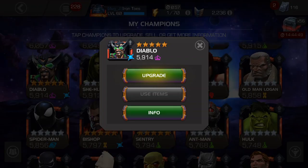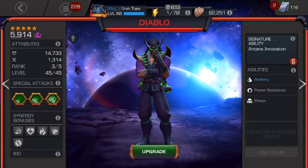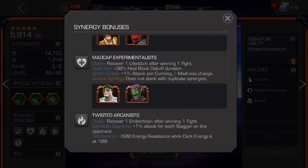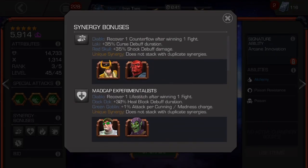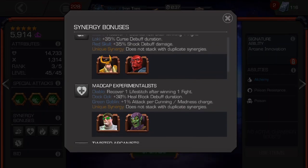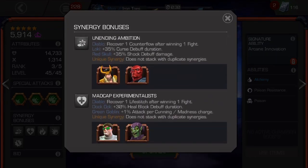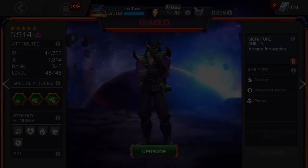So what does this guy actually do and is he any good? Let's first talk about Diablo — this is a rank 3 five-star. One of the actual pluses of Diablo is that his synergies work well. He gains potions at the end of the fight based on who you brought, and the Loki, Red Skull, Doctor Octopus, and Green Goblin synergies are all fairly decent. He's good for synergy for other champions, and if you pick one or two of these to go with him, it can work out well.